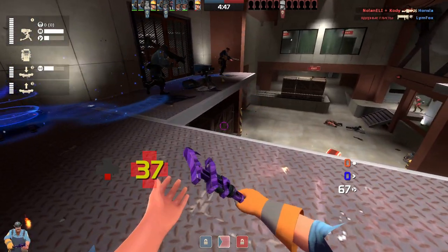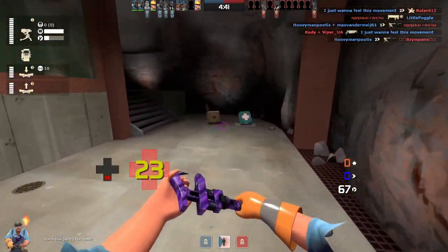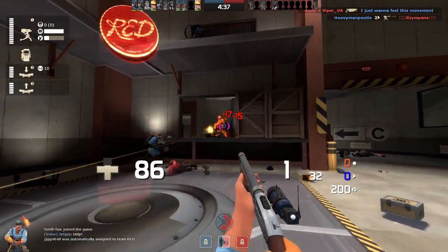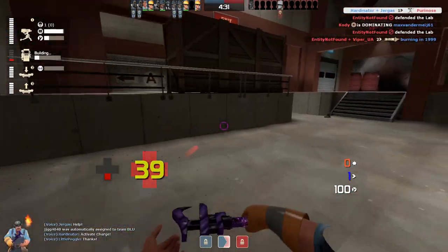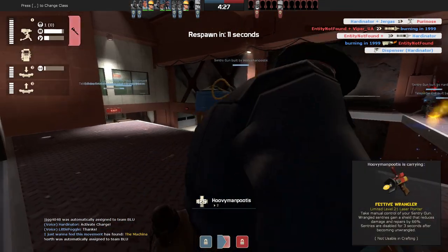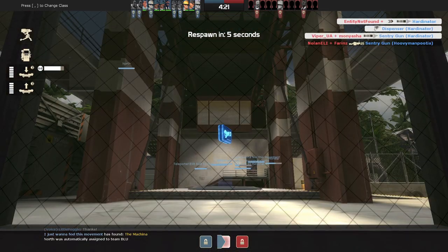The stored crits make the loadout extremely dangerous. Usually an engineer without his sentry is considered weak and almost defenseless — this gets turned upside down with the Frontier Justice. Even if you don't have crits, always use this shotgun on short to medium ranges. On long ranges it deals only 3 damage, so I recommend the pistol for that. Since this gun has a small clip size, you need to make every shot count.